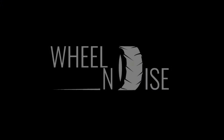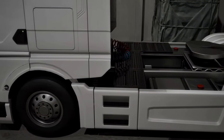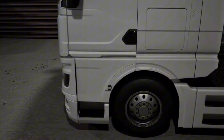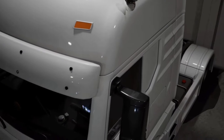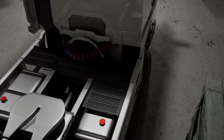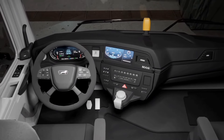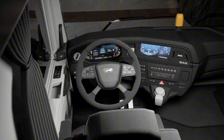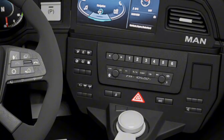Here is their official logo and the logo of the Wheel Noise game. The next thing we can see is a fully modelled MAN truck with realistic reflection and real branding. Take a look at the interior design of this MAN truck — it looks absolutely beautiful and stunning, with real branding on the steering wheel and also beautiful sets of buttons, just so perfect, like in real life.